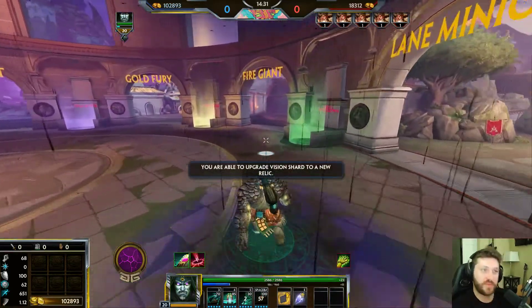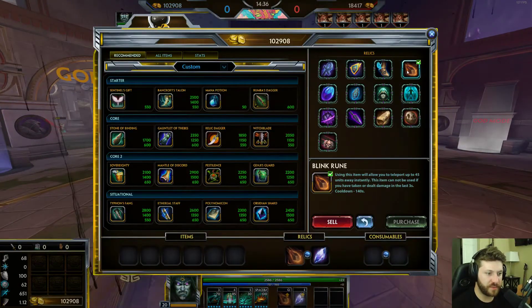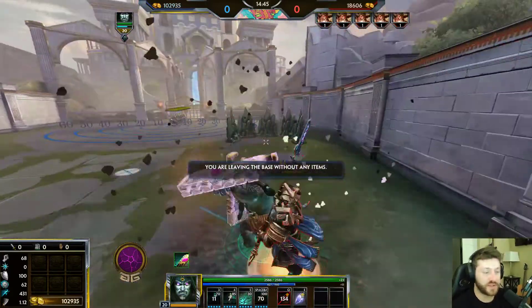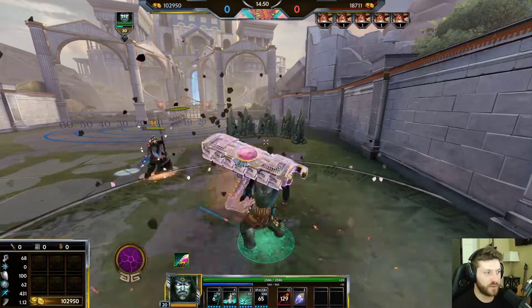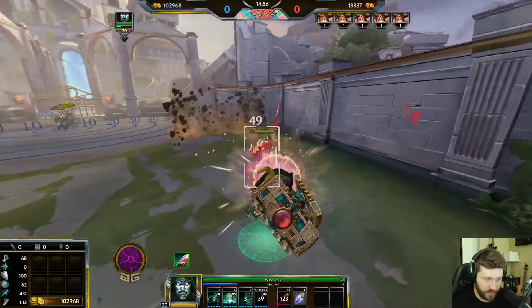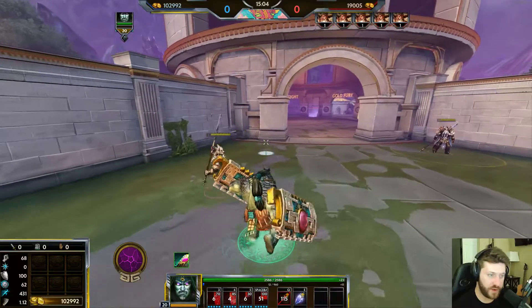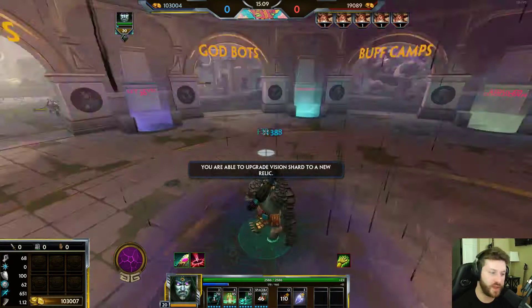You can also start by blinking and immediately ulting them. Blink is very good on Cabrakan — you can surprise someone with blink, then ultimate, then do the two, then do the one. If you don't have stacks, do the one first then the two to confirm the stun after the ult. Then go into your three after dumping most of your abilities. Remember to weave basic attacks between all of his abilities for extra damage.